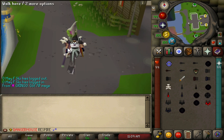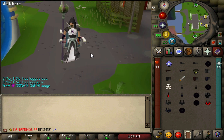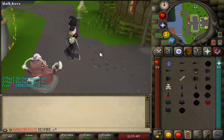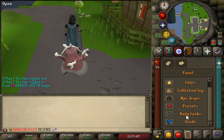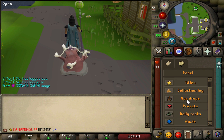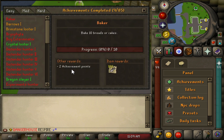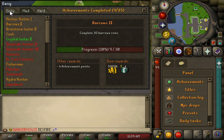Void can be obtained from the boss points store for 5k points per set, or from the achievement store for 40 points per set. In the achievements tab you can see what you've already completed. Easy achievements give 2 points, medium achievements give 4 points, and hard achievements give 6 points.